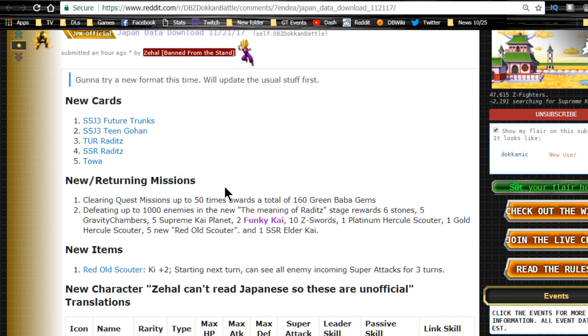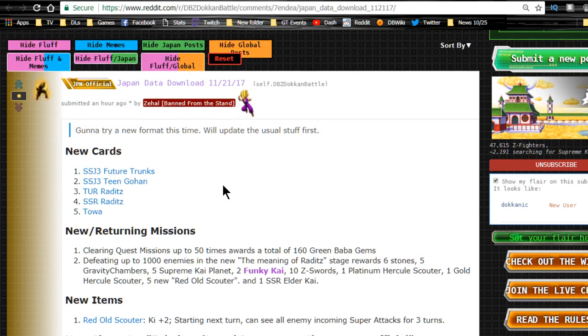As you probably are aware, it is going to be the new Dragon Ball Heroes stuff. That means Super Saiyan 3 Future Trunks, Super Saiyan 3 Gohan, and Toa. Toa is going to be here, and we also have a new event quest for an SSR Raditz that gets a Dokkan Awakening into a TUR.